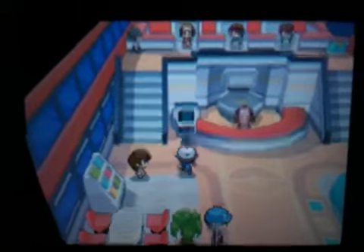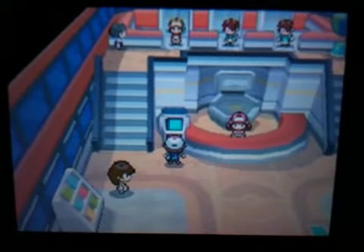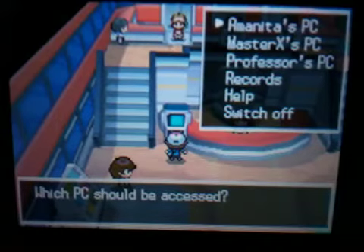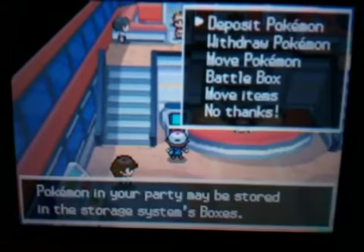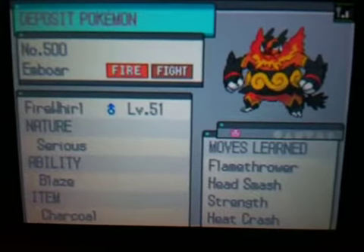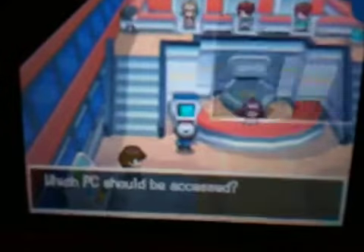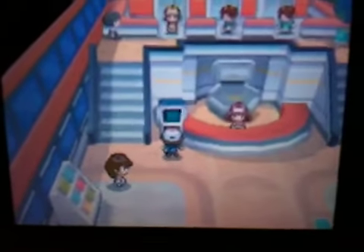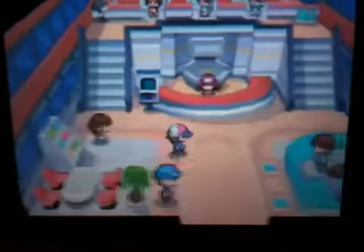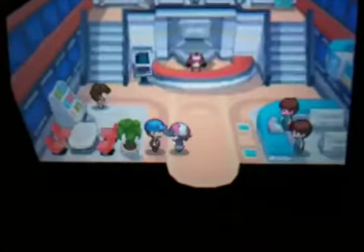So you can see the delivery man is right there. I just need to deposit a Pokemon. I'll just deposit him. And then you just walk right here. Oops, sorry, my finger.